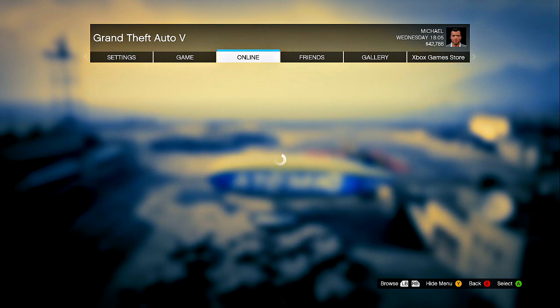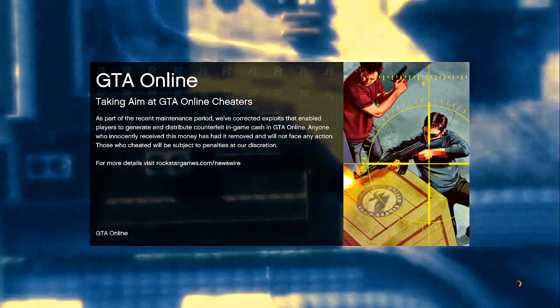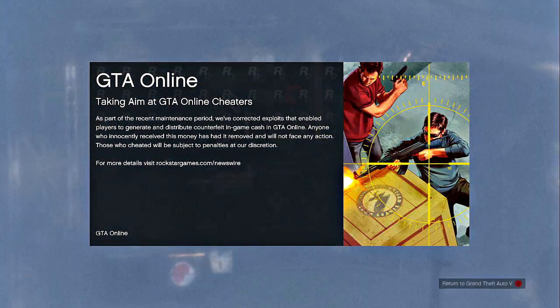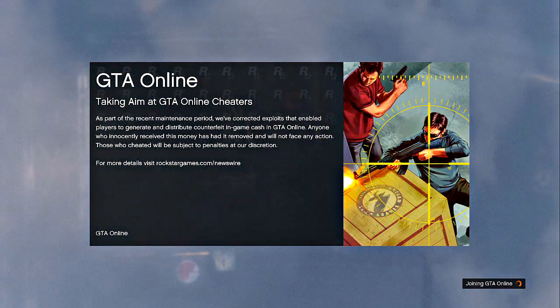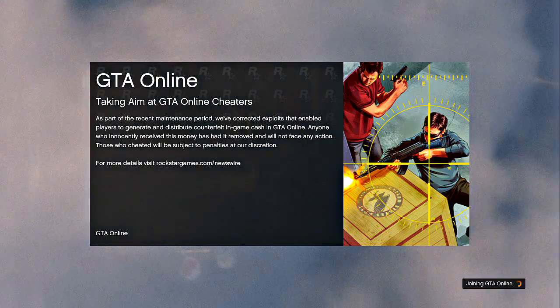After you guys do that, you guys are simply going to click start, go to online, play GTA online. I'm doing an invite only session just to make sure I don't spawn into a hectic free mode, but you guys can just click play GTA online and go into a public match with public players.